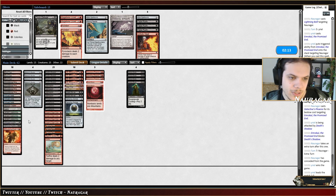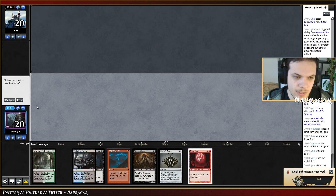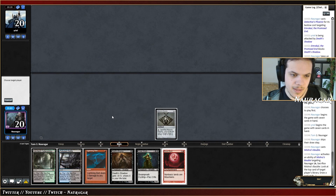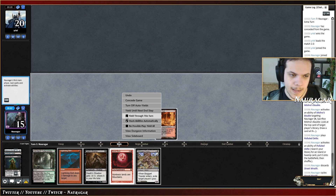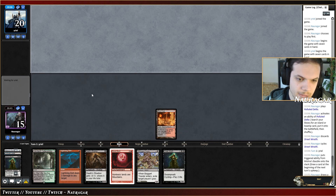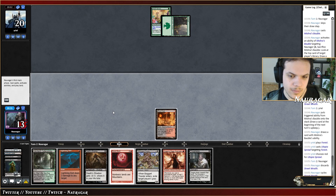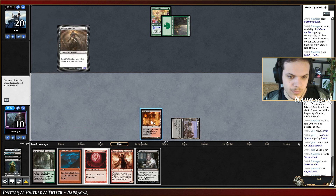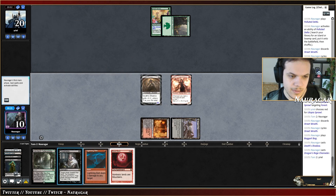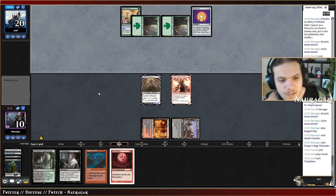Maybe I should cut Tar Fire and Bolt, cut one Inti — it's a good keep. We go Bauble, Bauble on myself. I want Ragavan — I don't like that card, I need Ragavan or Thoughtseize. Another Street Wraith, that's good and they're ramping up mana already. We cycle both seas, play Boggart Bog and then Shadow. DRC lasts the turn, then we go Blood Moon, Thoughtseize.